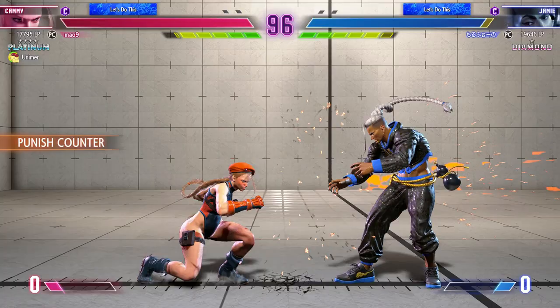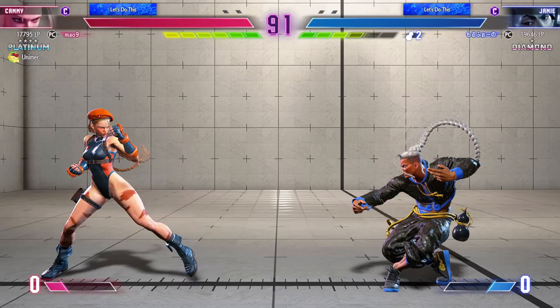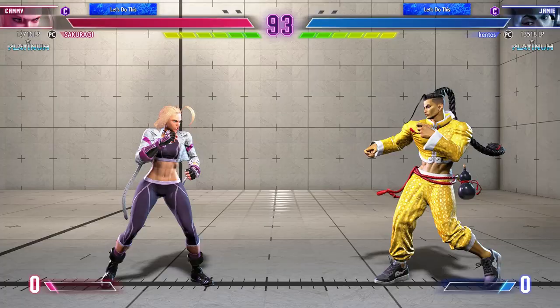Now against Cammy, both of you are trying to fight for neutral and controlling space, and so your best option is to stay just outside of her range, and use your standing heavy kicks, your swagger steps, and try to optimize drive rush combos to push her toward the corner and optimize your pressure moving forward.